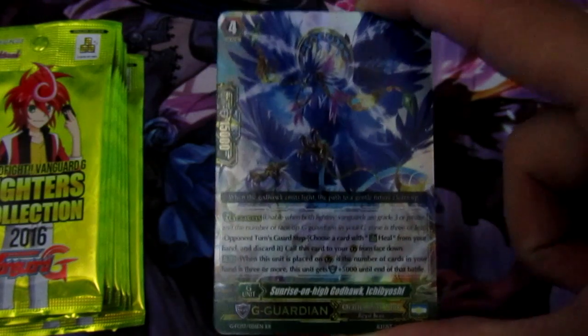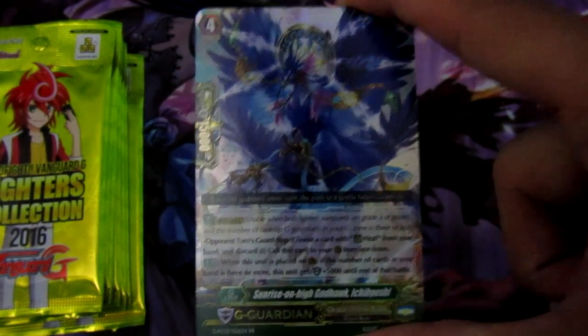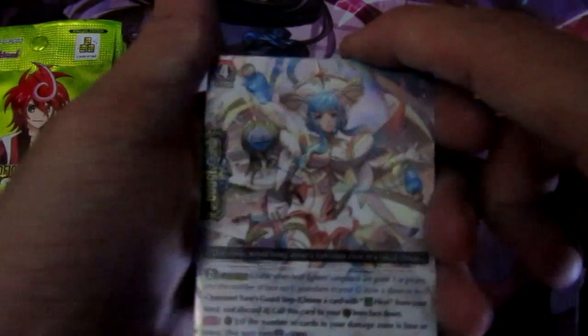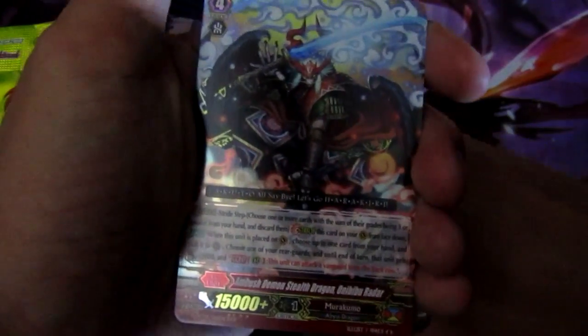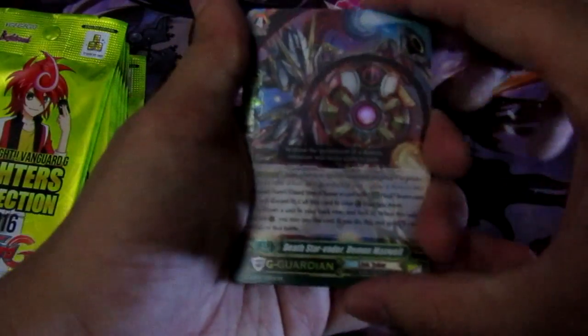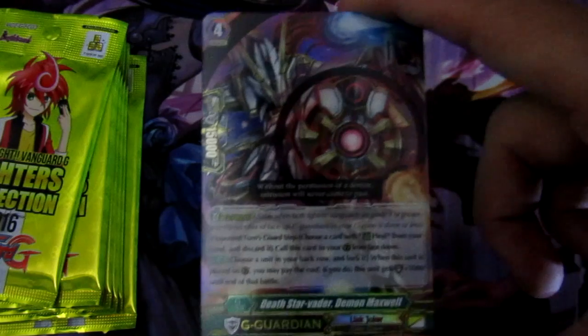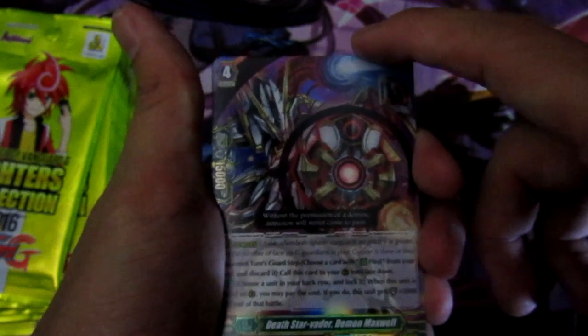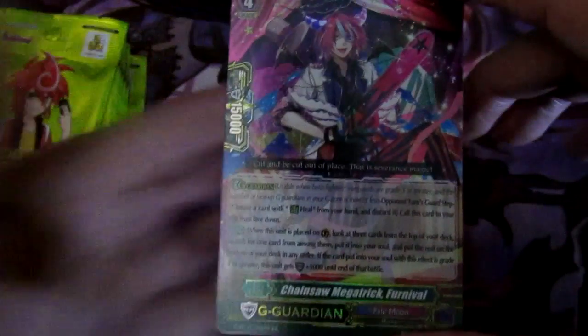Next we have Sunrise on High Godhawk Ichi Bioshi for OTT, Holy Seraph Arafil for Angel Feather, and our Triple R Ambush Demon Stealth Dragon Onibu Radar for Murakumo. It'll be interesting to see what they give Murakumo in the tech booster since Murakumo is just pretty bad in general. Next we have the G Guardian for Link Joker, Star Vader Demon Max. Not sure how he works with Star Vader, but he works well with Messiahs since you can lock your own units and unlock them at will.